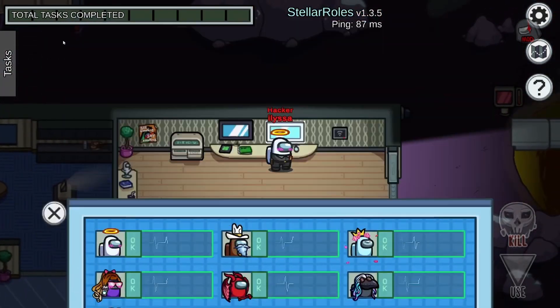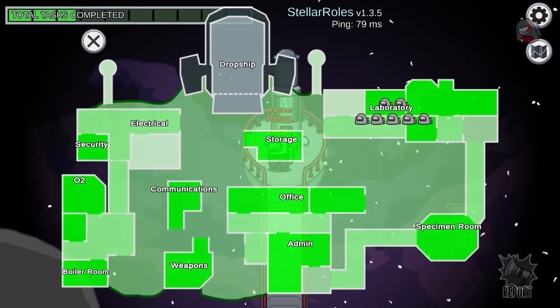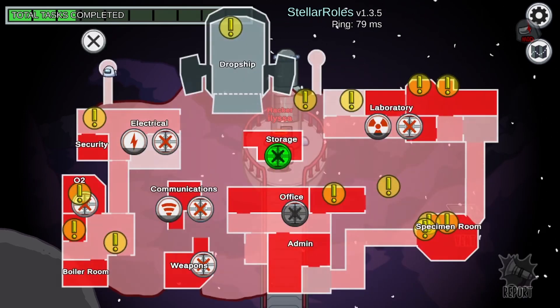Once you download from an information spot, it will be locked to that information spot for the rest of the round. The hacker now has the ability to access that information source remotely for the time that they have downloaded.